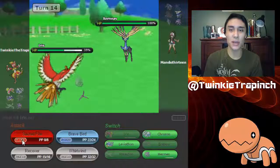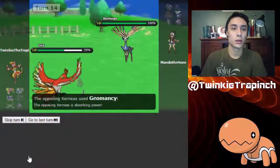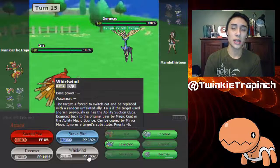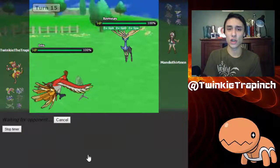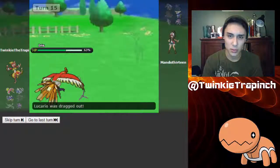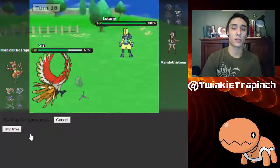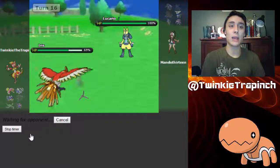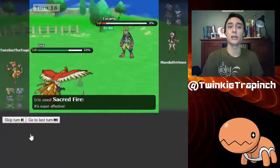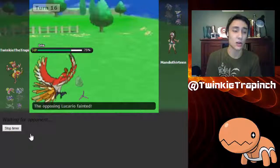Ubers battles are very fast — I'm not entirely comfortable with it. He uses Geomancy, and this turn I'm going to go for Whirlwind just to get this thing out because it used up its Power Herb. Oh, so it's a two-turn move — okay, I get this now. Alright, so I'm gonna go for Sacred Fire right here. If it doesn't kill, it will burn. He goes for Swords Dance — that brings it down to 8%, but I do manage to nab the 50% burn chance and kill it with the burn that turn, which is very awesome.